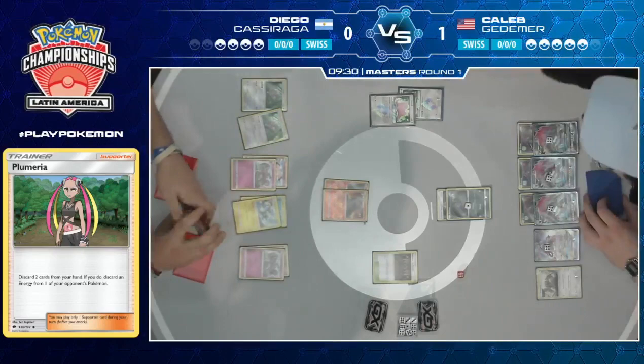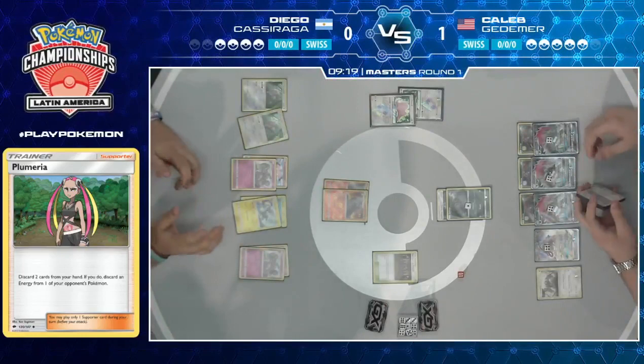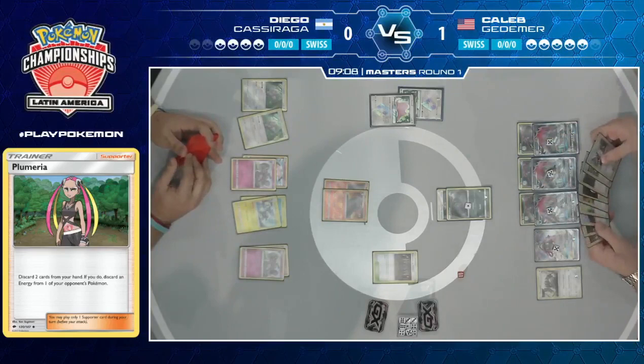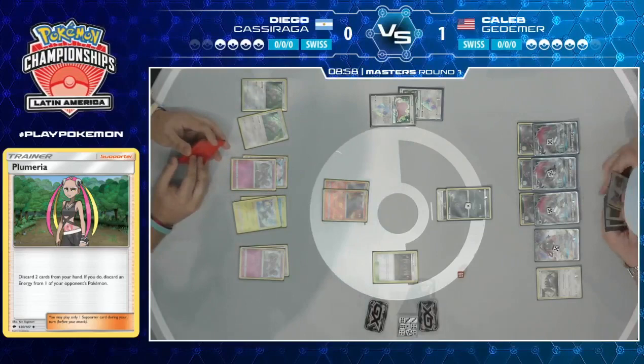Diego's deck is a little bit thicker than perhaps we thought, but that is the last energy he has — no more Fairy Energy visible in that deck. He's just going to pass. He can't afford to Sprint to get it. There's a Team Skull Grunt — Caleb really attacking on all fronts here. 'If you don't play down your energy for me to Plumeria or Crushing Hammer it away, I'll Skull Grunt through your hand next turn. No matter what you do, I'm going to stop you from playing Pokemon, and that's how I'm going to win.' That's how these Zoroark control decks operate.